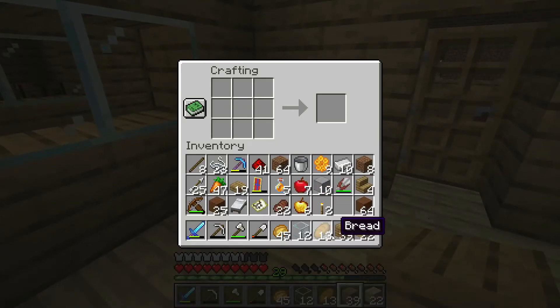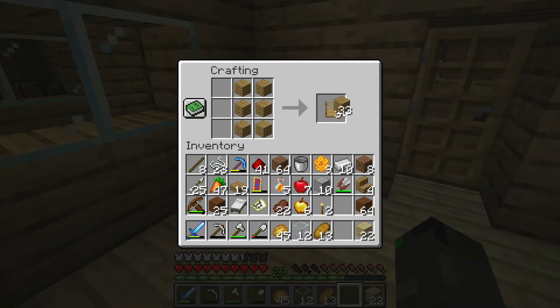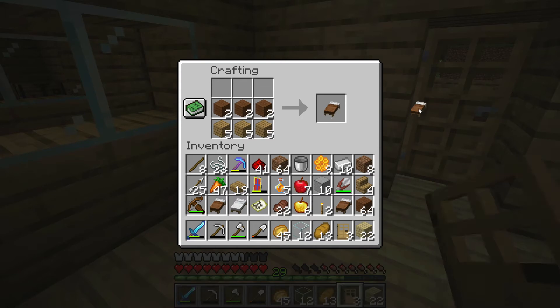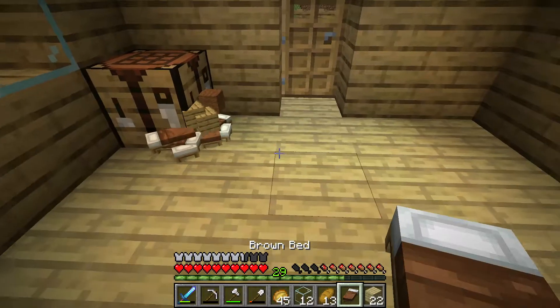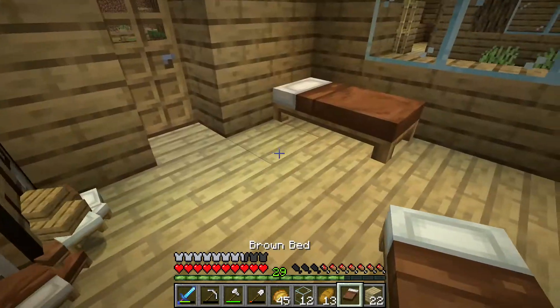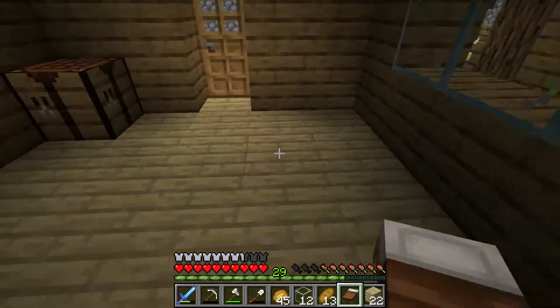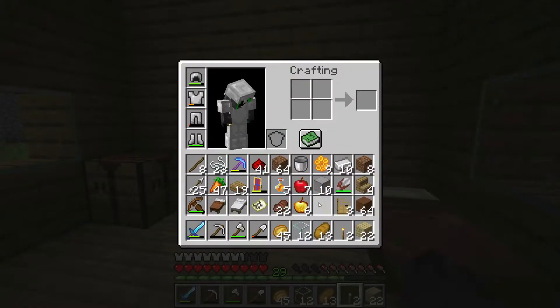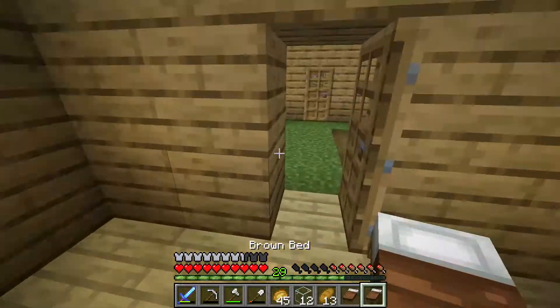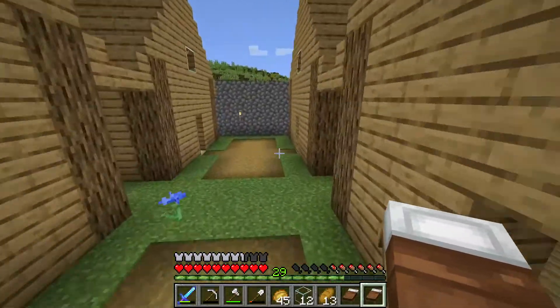I also need to make some beds. How many do I need? I know I need at least six, so let me go ahead and make a bunch of brown beds — that's the only wool I really have access to right now, so they're all going to get brown beds. There's one bed for this house, and this house is going to get a bed over here. I also want to make sure I get torches in all the houses.